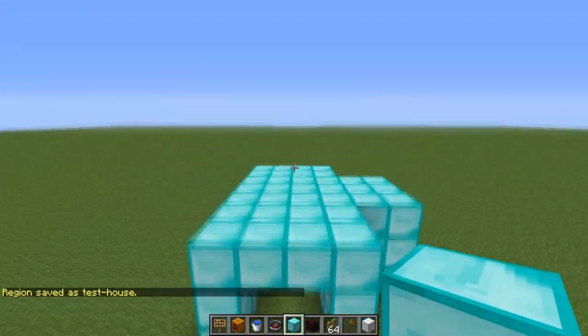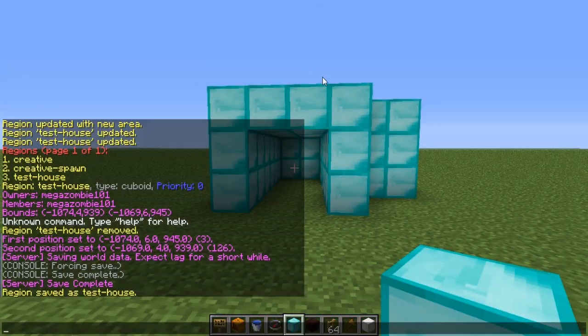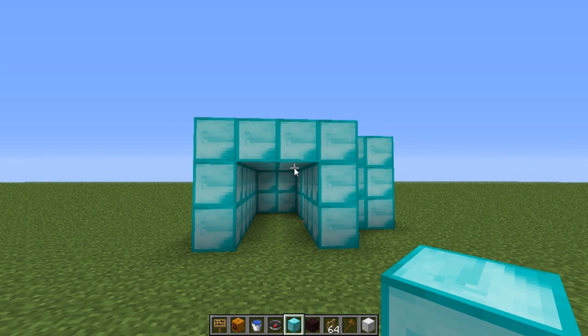Flags are some cool things you can add onto a region. There are some really cool ones — there's like 50 or 60 of them. They go from PvP, to not being able to place blocks, to lava spread, fire spread, raining and snowing, invincibility, and a good one is that if you go into the region it will heal you or feed you. There's also mob spawning and a lot more.